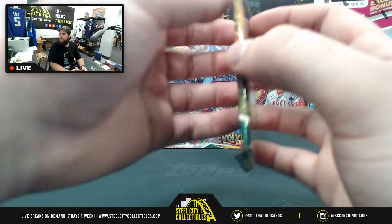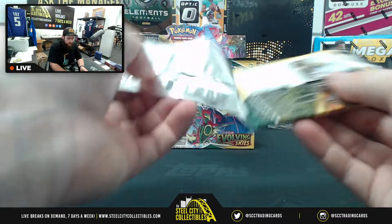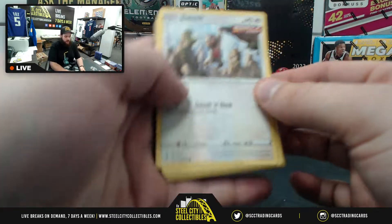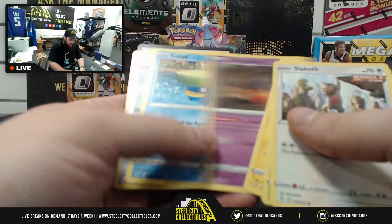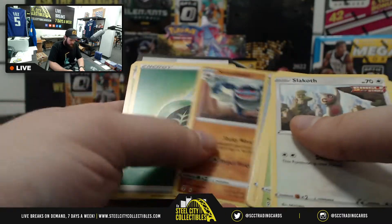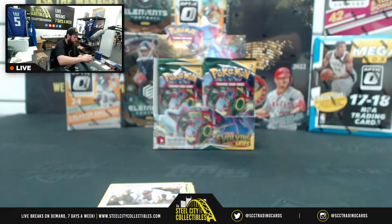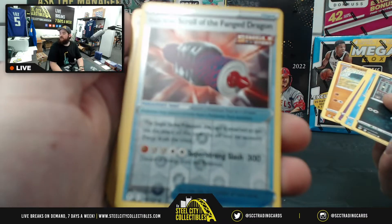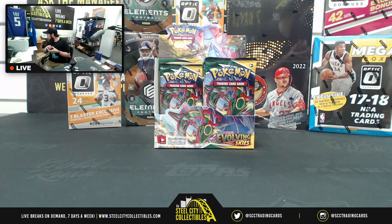Last pack for Lucian's first set — come on, Moonbreon! Starting us off with Slakoth, Petilil, Pikachu, Pumpkaboo, Lotad, another Scroll of the Flying Dragon reverse foil. Wait — Scroll of the Fang Dragon, wrong dragon, okay. Those all went to Lucian.